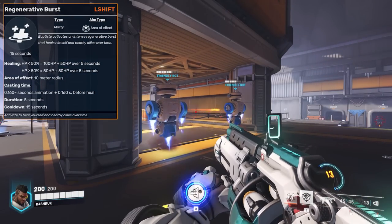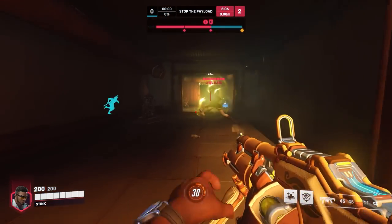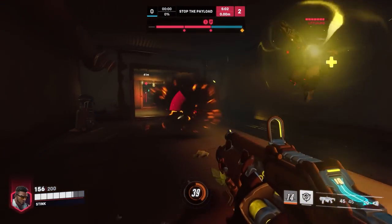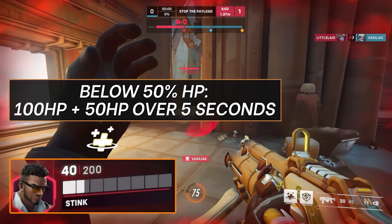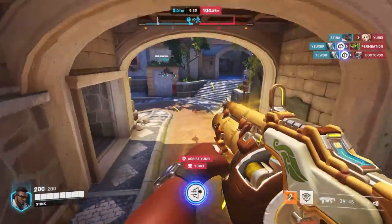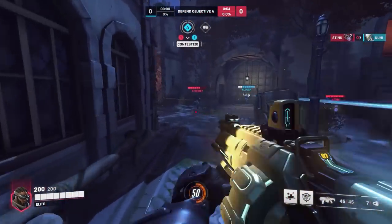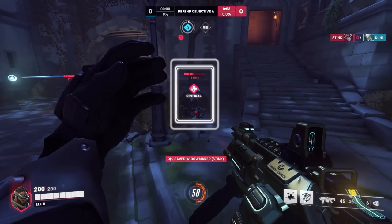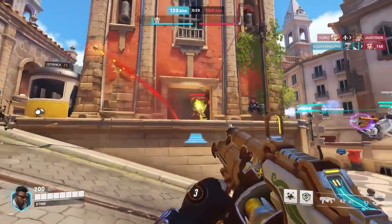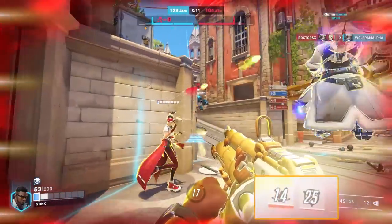His Regen Burst can be hard to use on teammates as it only has a 10m range, which is decently short, so people need to be pretty close to you. Regen Burst heals targets based on their current HP percent: if they are above 50% HP, it heals them for 50 HP instantly and 50 HP over the next 5 seconds, totaling 100 HP. If they are below half health, it heals them for 100 instantly and 50 over the next 5 seconds, totaling 150 HP. This ability is best used to burst heal a very low teammate, or saving it for when you get dived. You always want to be saving this ability as it has a 15-second cooldown — without it, you leave yourself very open to being dived. Only use it when you absolutely need to, whether healing yourself or your other support.